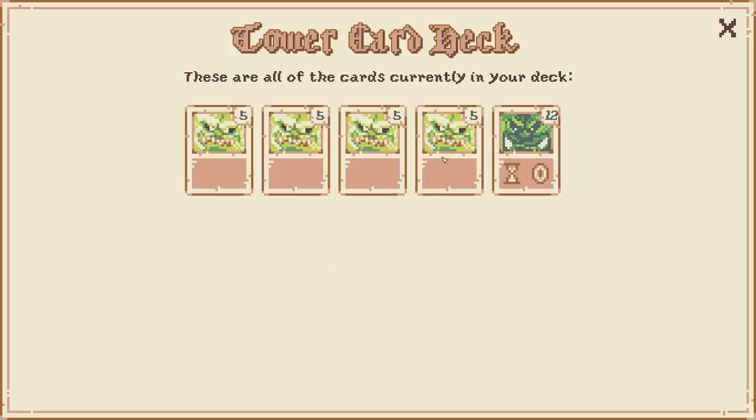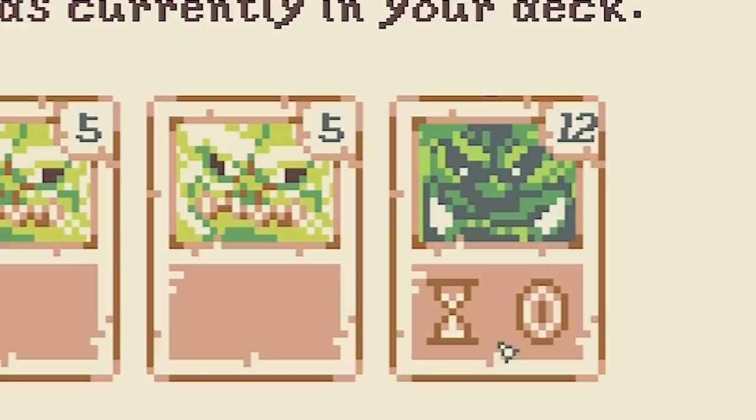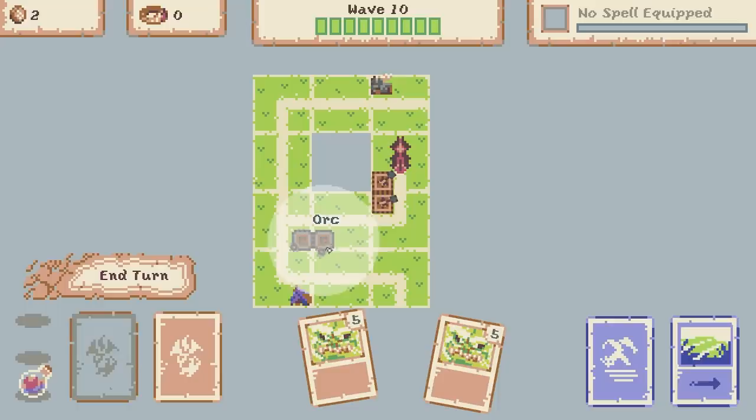Now if you look at my deck - deck with an E - you can see that the orc card now costs 12 but it's got those two bonuses on. These ones that we've already placed don't get upgraded. So worth bearing in mind as you're placing stuff early game.